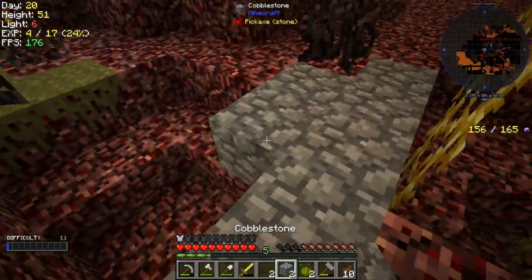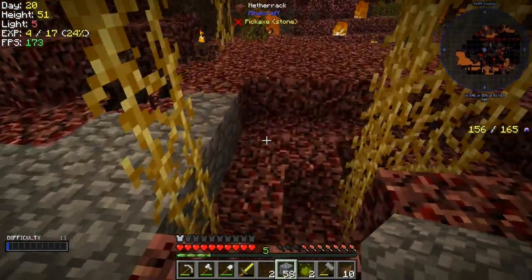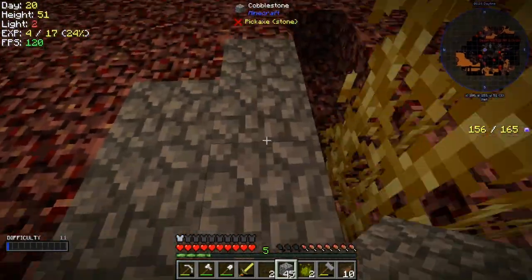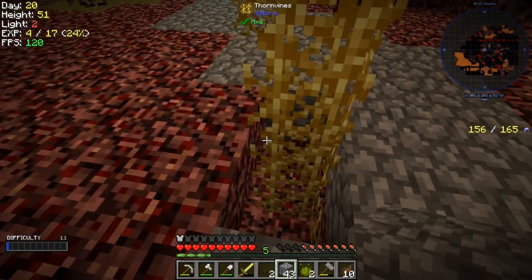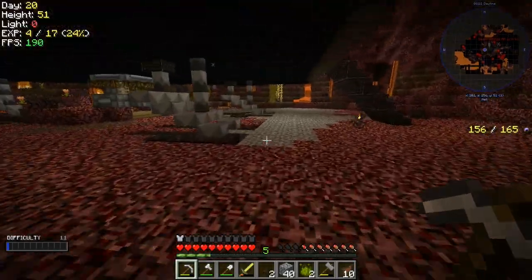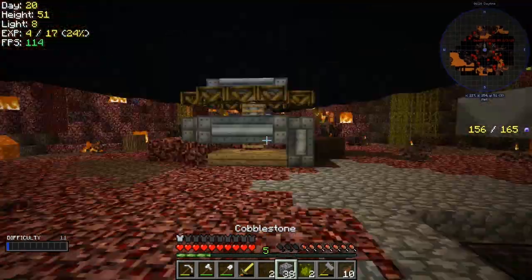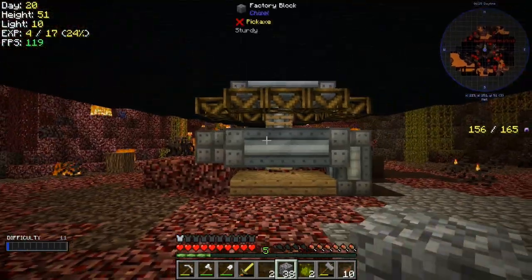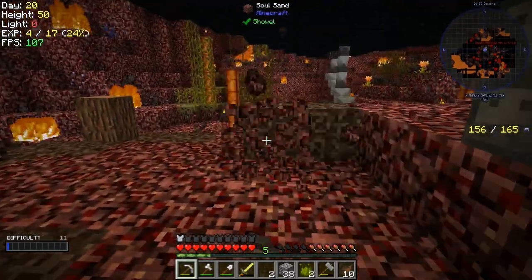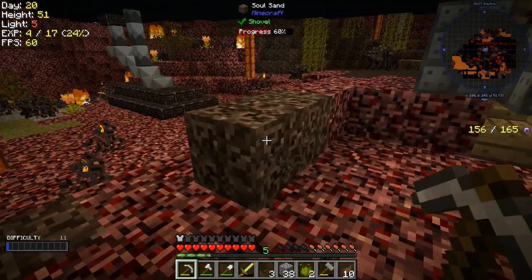Now that I think about it, the whole idea of killing mobs down here is going to be a pretty bad one. What we should probably do instead is make it safe down here — put a fence in somewhere. That's what I'm thinking, that might be a much better idea. Anyway I just wanted to give you an update on what I was doing — I'm going to remove this and continue to work on this area and I'll be back.